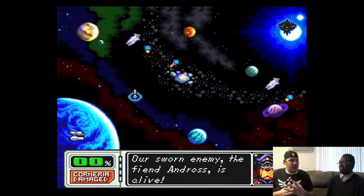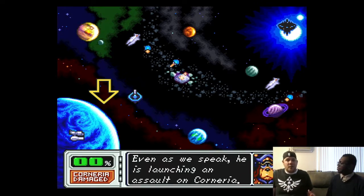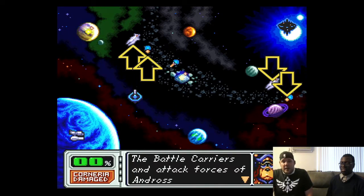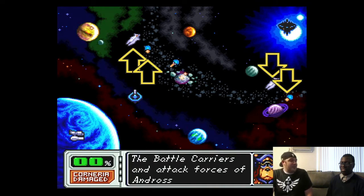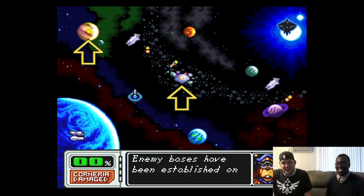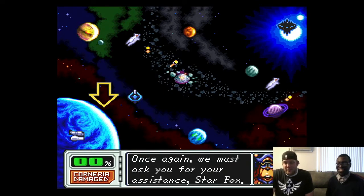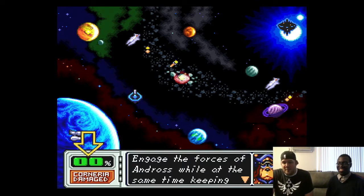Similar to what we were talking about with Mega Man X, it actually changes things in the environment and changes the way you need to play. You have to play Corneria first, but after that you can go to any of the planets on the screen. Let's just jump in and see what the gameplay looks like.